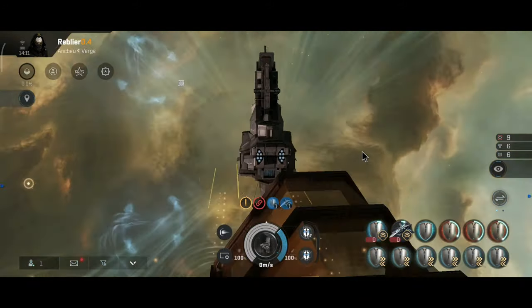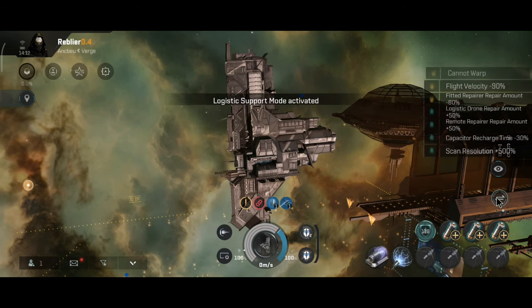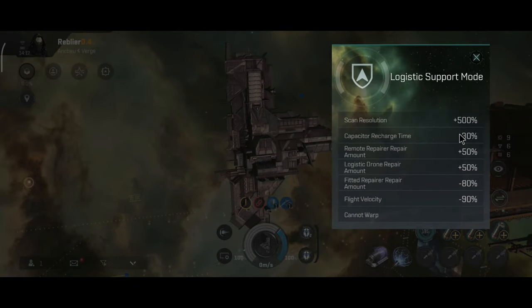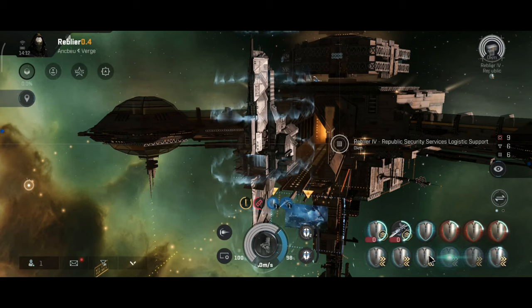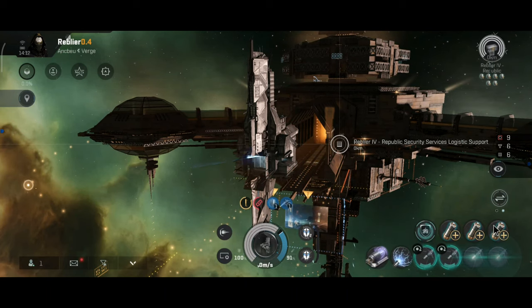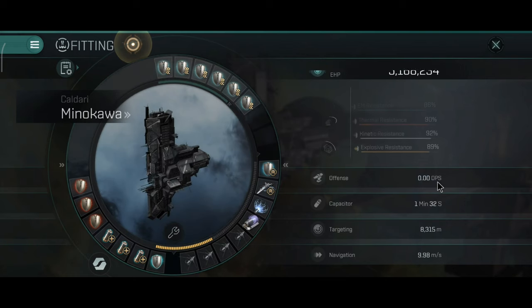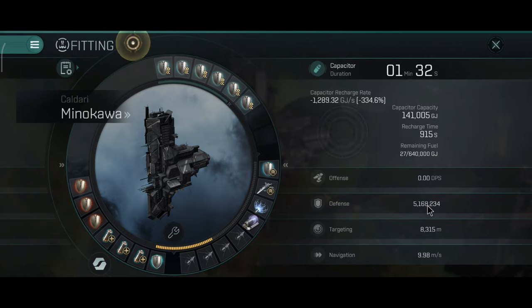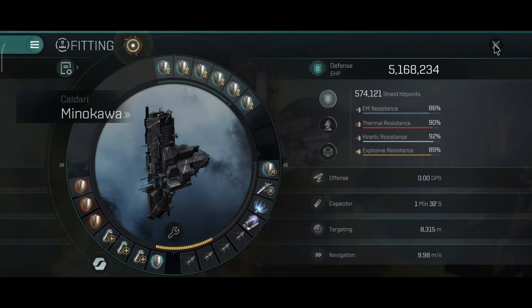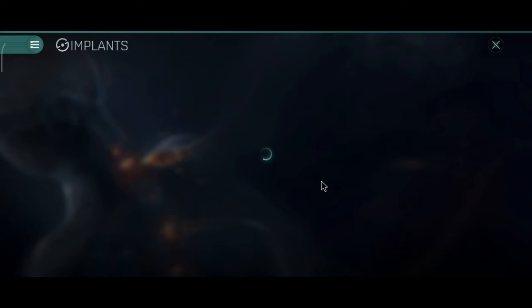Let's take a look at the active stats of this beast. I have everything active. Let me enter logistic support mode — it's the exact same as on the Apostle, so there is no difference. I'm pretty sure the capacitor will not live long with this build but we will see. Active stats: 5.1 million hit points, 86/90/92/89% resistance — pretty tanky. One minute and 32 seconds capacitor.